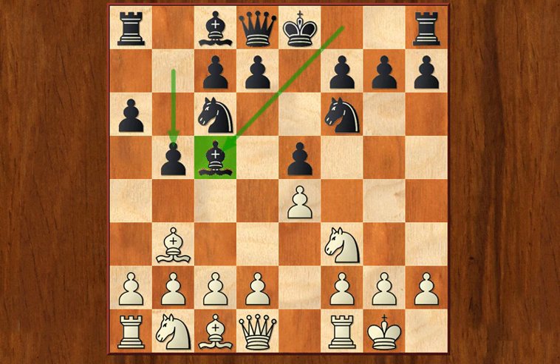On the bright side, Black gets to develop his pieces, all of them, pretty actively. And this provides for pretty complicated play. First things first, White undermines the pawn chain that Black has created and he goes a4.